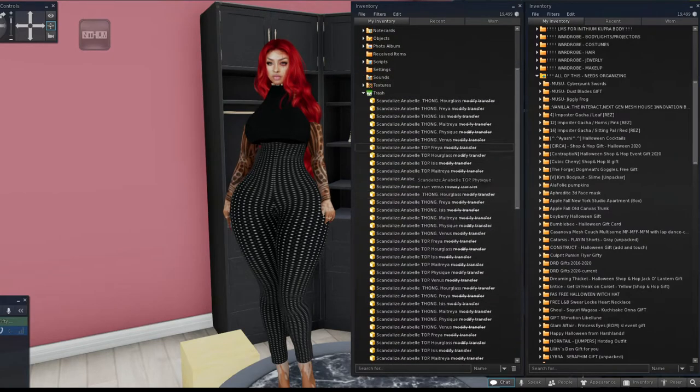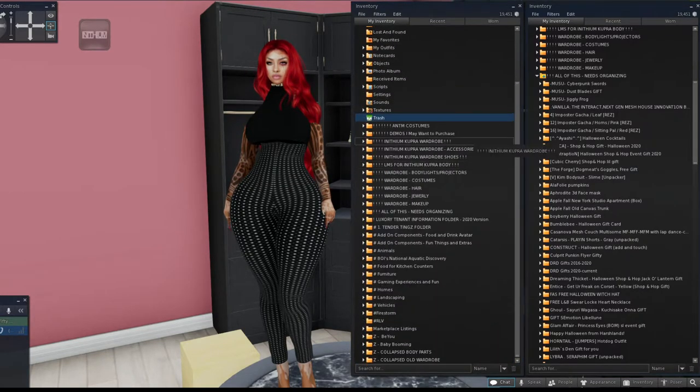After deleting the non-fitting items, I now have 19,451 items in my inventory. That number will increase as I unpack more and decrease as I clean. If you ever switch bodies, you still know where to get redeliveries because the folder name is preserved. You don't have to delete everything — that's just my preference because I don't like large inventory numbers.